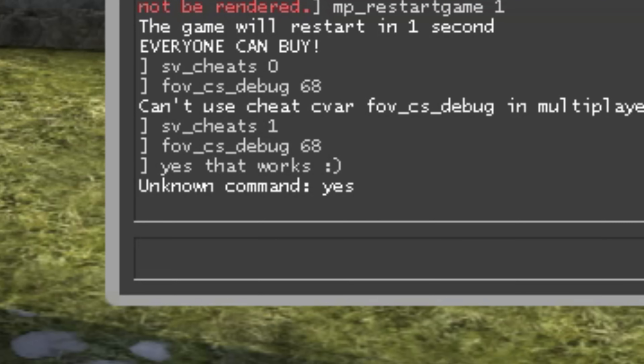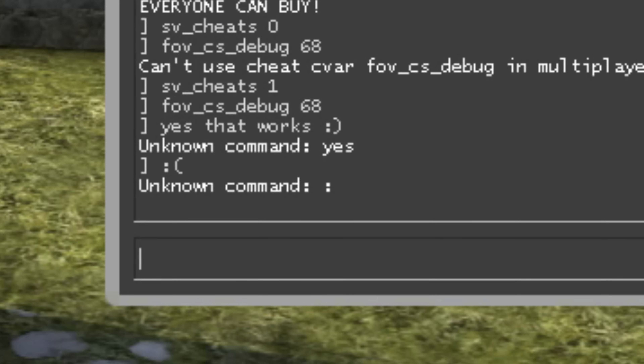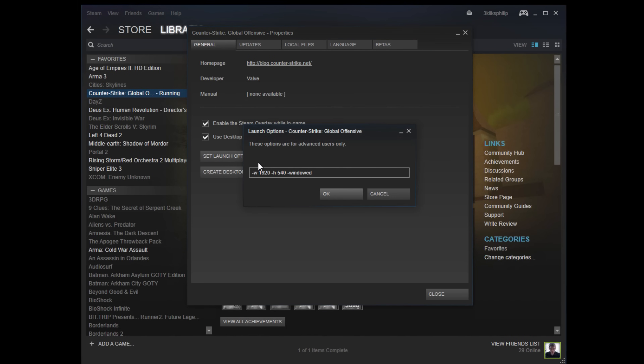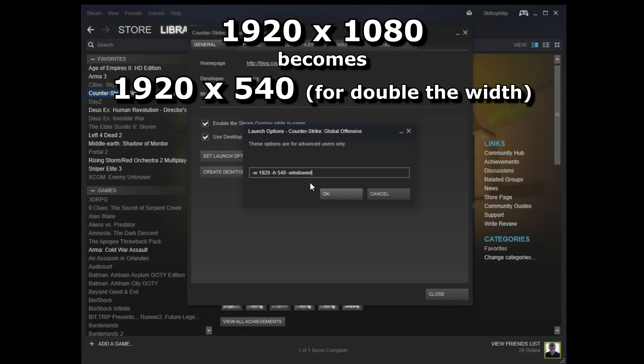However, there is a way of forcing a wider field of view in proper games, and it's really simple. Right-click on CSGO in Steam, properties, set launch options and replace these numbers with the custom resolution that you want. I have a 1920x1080 monitor, so to make it simulate a 2-screen setup I make the height half of what it would be normally — in this case I make it 540.